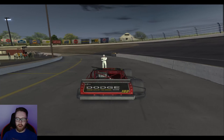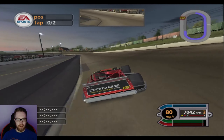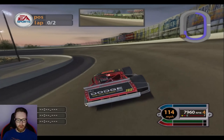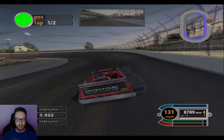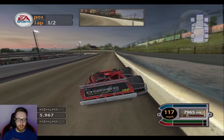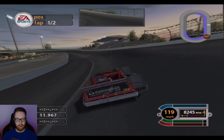We're hopping into qualifying. We are driving the 192 car for Ryan Newman. We went out and did some practice earlier — the car felt really good, but I know how Red Ball Speedway is from past experience with this game regarding tire wear. So we'll see what the car does. I said it felt good, but I'm plowing.